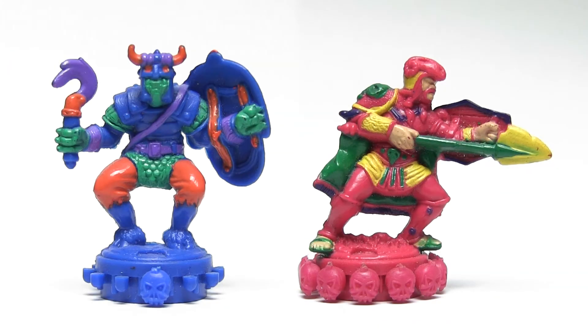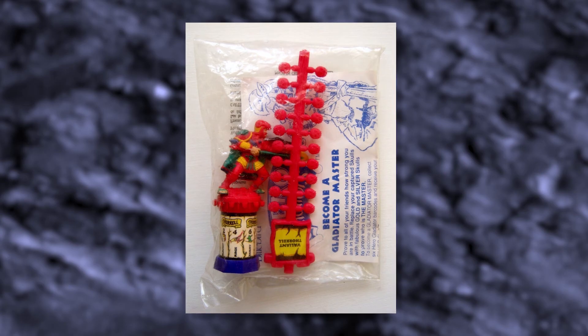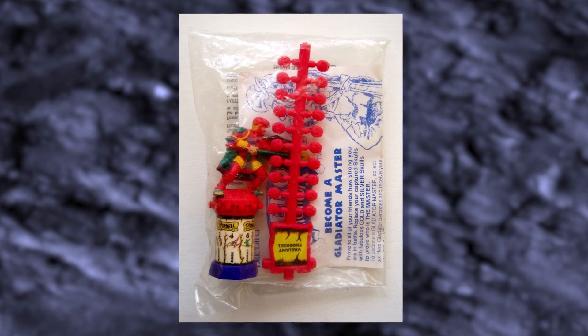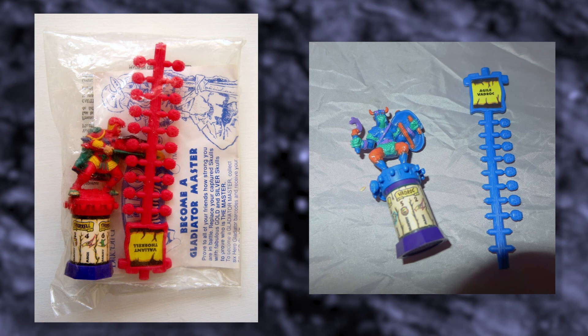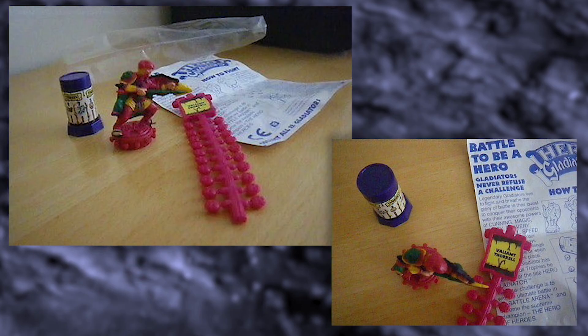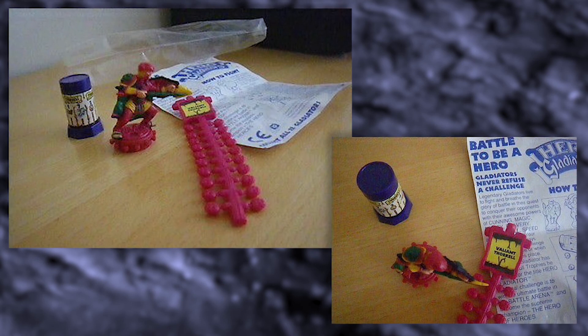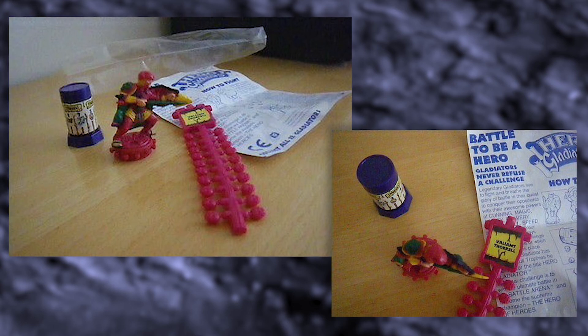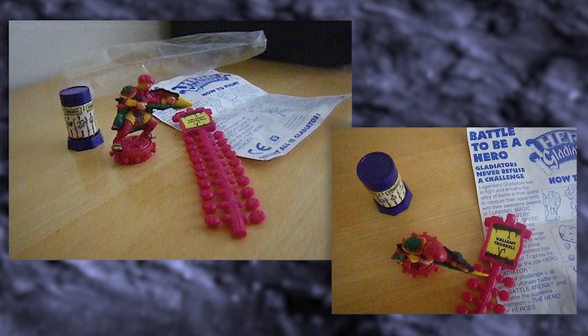I struggled to find any information on how you could have got hold of these two, until finally I came across someone who explicitly remembers receiving them both as a promotional mail-away exclusive. He still had Thorkell sealed with his tower, skulls and a leaflet explaining how to play, and remembers Vadrok coming in the same envelope but sealed in a separate bag. A couple of other people remember picking them up free from Woolworths after collecting tokens in the Daily Mirror. If you had either of these two, let me know what you remember in the comments.